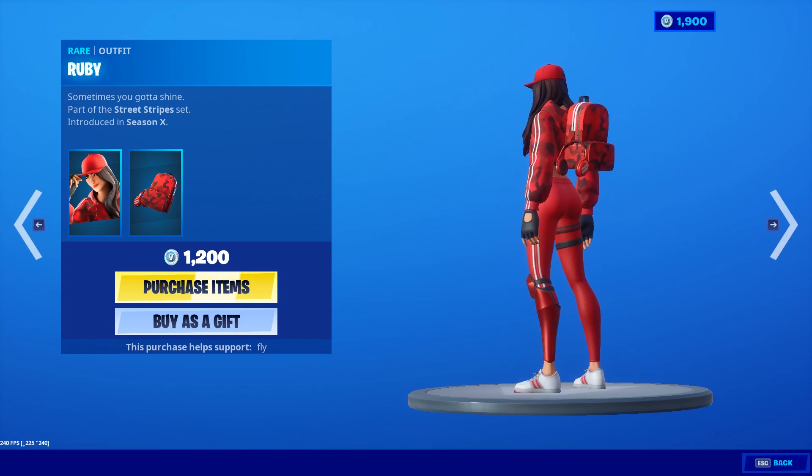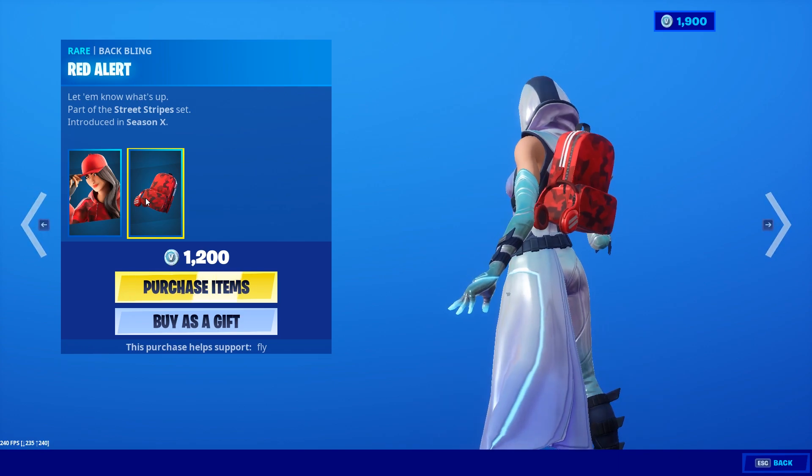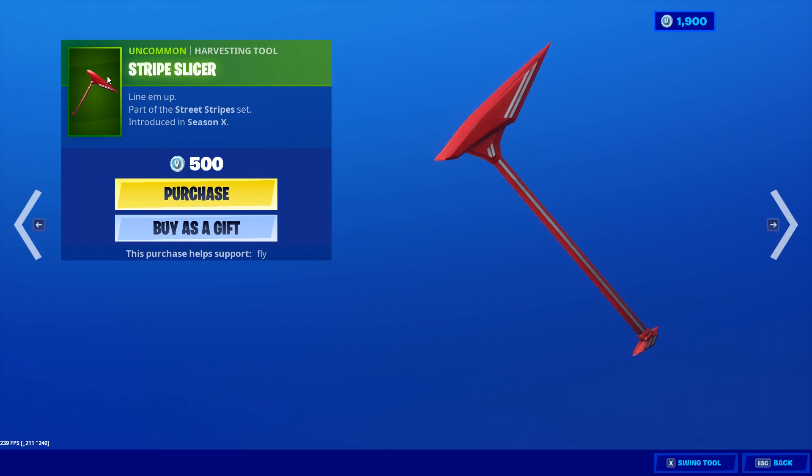We have Ruby — this is a nice looking skin, only 1200 V-Bucks. She also comes with a back bling called Red Alert and a pickaxe. You can buy the Stripe Slicer harvesting tool separately. Here's how it sounds.